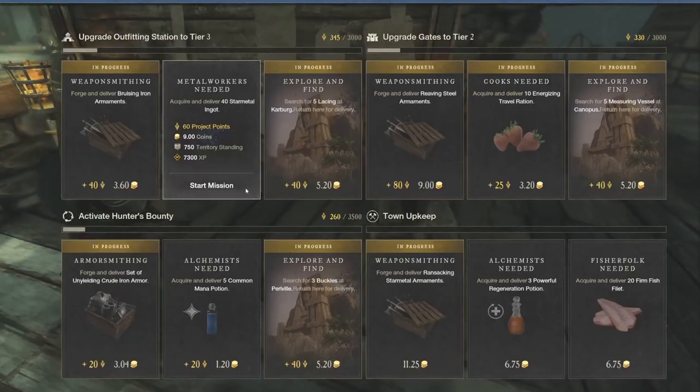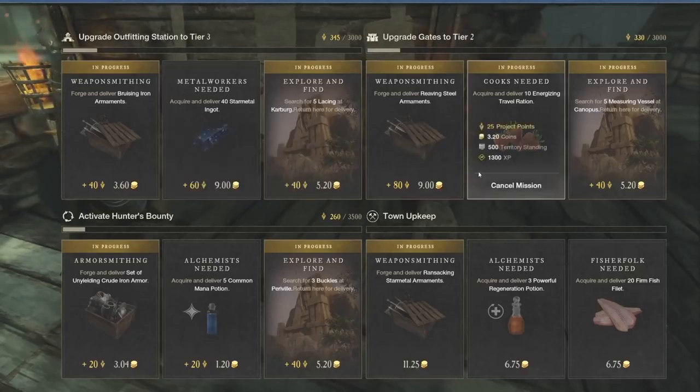For the most part I stick to the cooking — like 10 energizing travel rations — because you gather the cooking ingredients, you cook, and obviously if you need them or you don't need them, you can actually turn them in or sell them on the market. So it's up to you if you want experience or gold in that way.